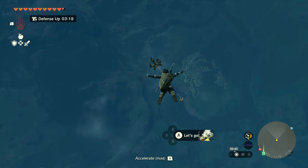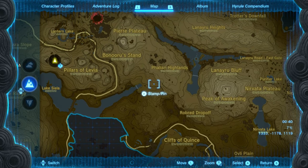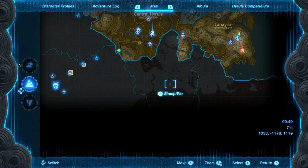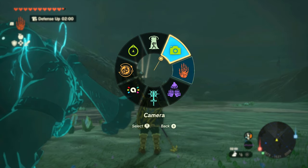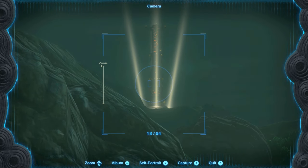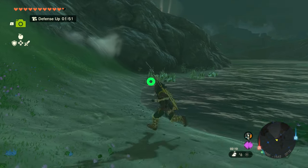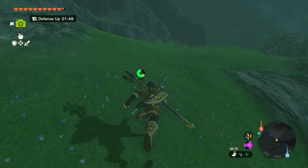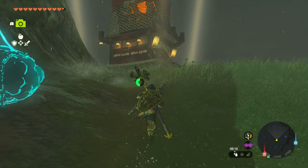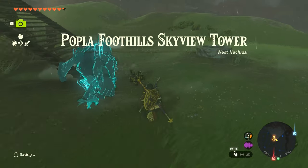Is that Ganondorf over there on the floor? I don't know, it looks like him. There's more area here that I'd like to unlock and get the tower done, because this is quite a big chunk here. There it is in the distance — that's the tower we need, that's the next one we've got to get. Looks like it's not too far away. Here it is — Poplar Foothills Skyview Tower.